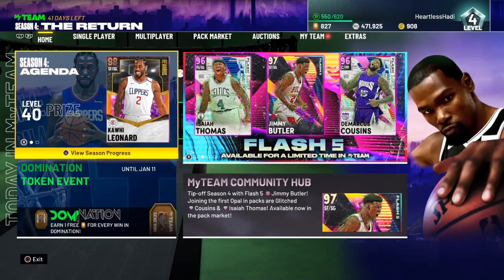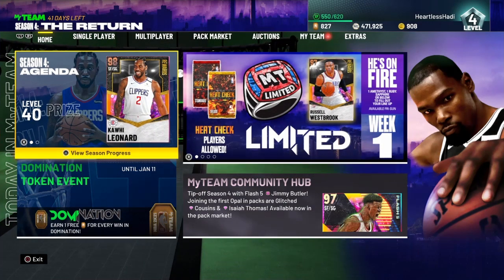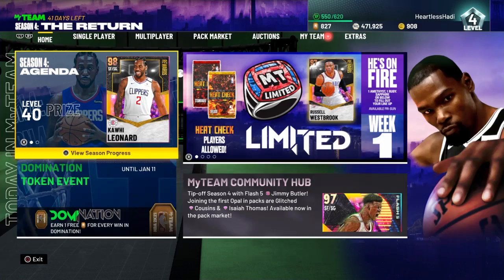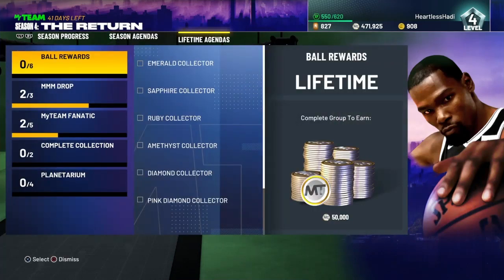Today, we're gonna go over how to get Galaxy Opal Damian Lillard in NBA 2K21 MyTeam. Now, Damian Lillard — Dame Time — he's one of my favorite cards to use, and looking at his stats on 2K Database, he does look like one of the most elusive, most dynamic two-way point cards in the game.